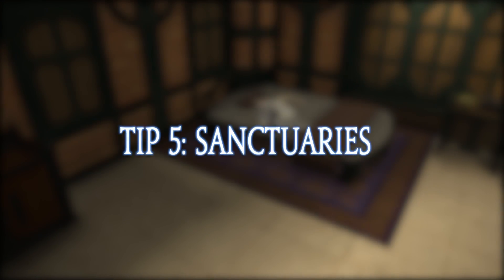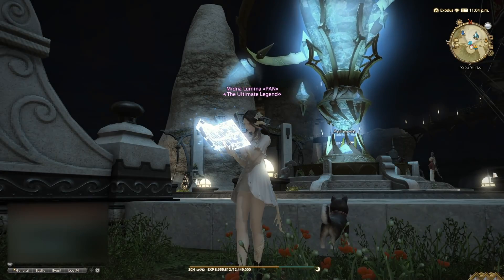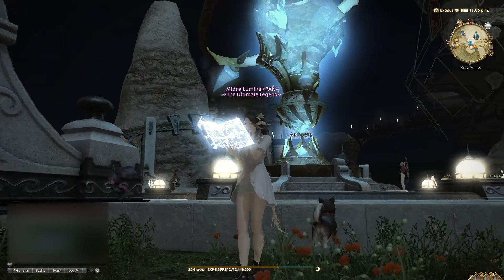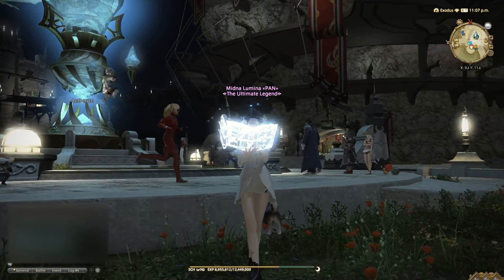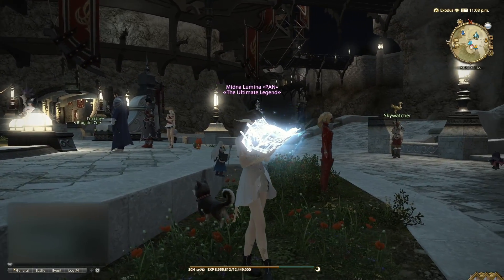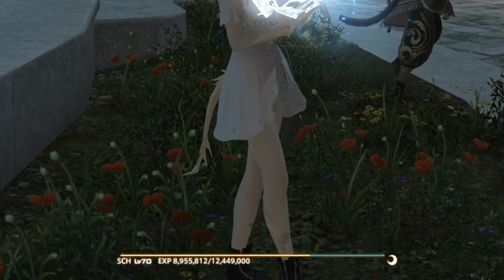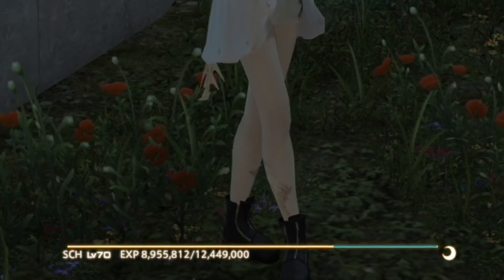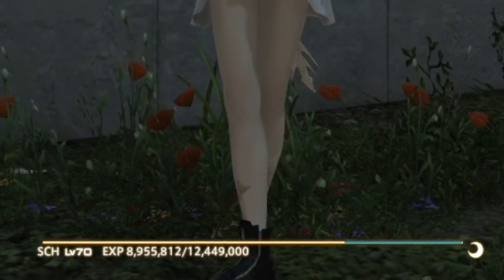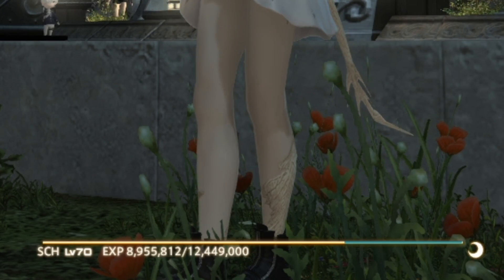Tip number 5: Sanctuaries. Before logging off the game, try to always keep your character in a sanctuary. Sanctuaries are located near any Aetheryte in towns or by staying in a major city. The reason you want to do this is so that you are granted rested bonus EXP towards your leveling. When you are in a sanctuary, you will notice a small crescent moon symbol next to your EXP bar. Your bar will also change to a blue color to represent the amount of bonus EXP you have. Once it has been depleted, it will go back to the usual color.